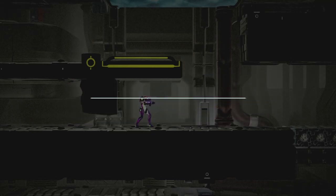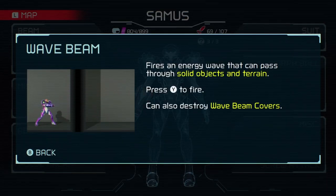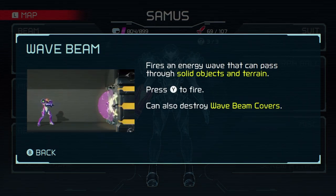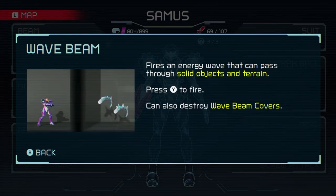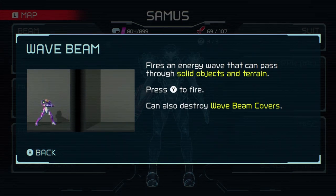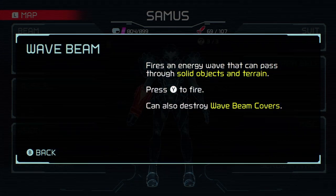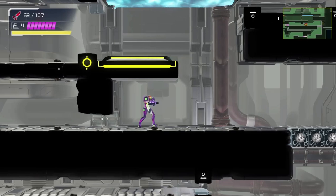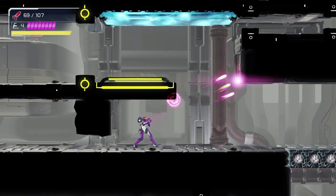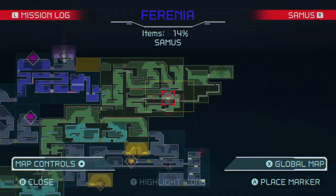Wave beam — that's probably gonna let us open those purple doors. It fires an energy wave that can pass through solid objects and terrain; it also destroys wave beam covers. Yep, there we go. I kind of want to see it again — well I guess I can just do it myself. That's a crazy ability!